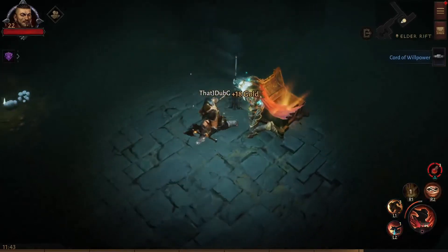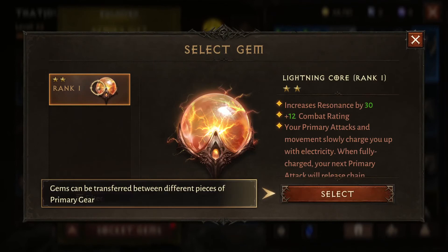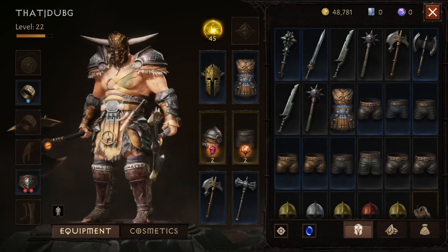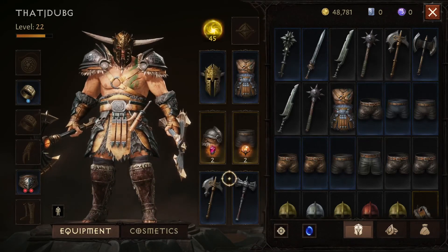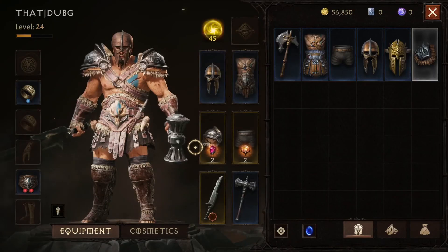Let's see what we got here. Select the item, socket our gem — Lightning Core. Increased resonance by 30, plus 12 combat rating. Primary attacks and movement slowly charged up with electricity. I forgot I had the cosmetic on for my weapons. Anyways, it's time for me to work out. You guys have a nice trip to Dream Land.